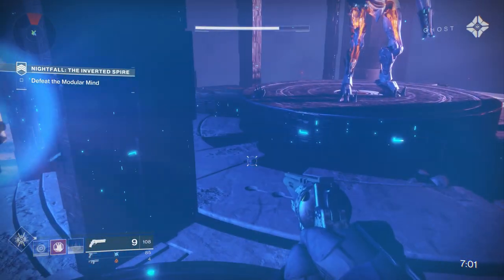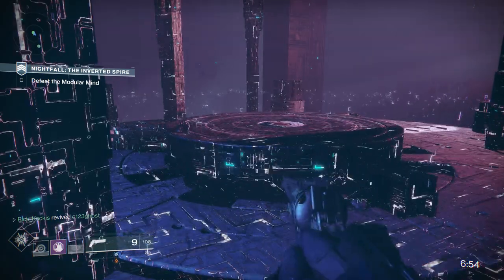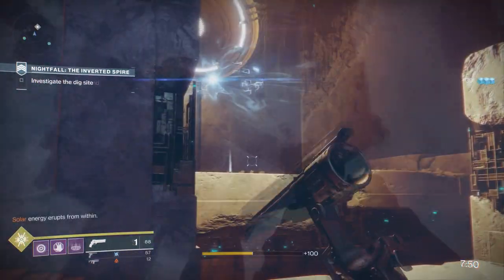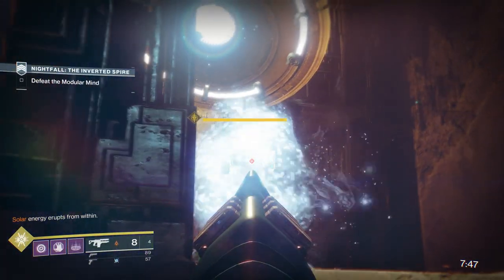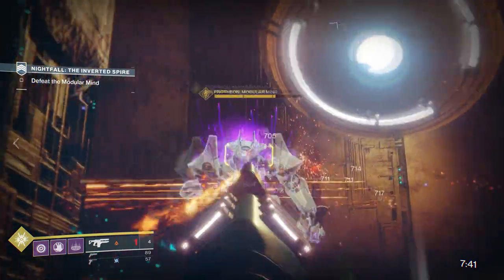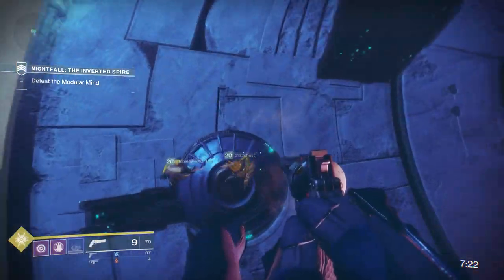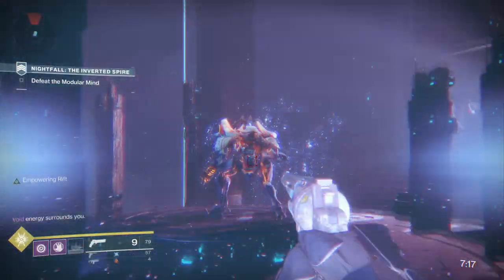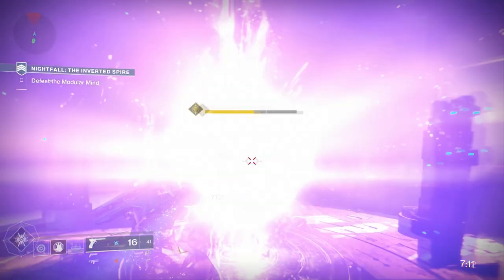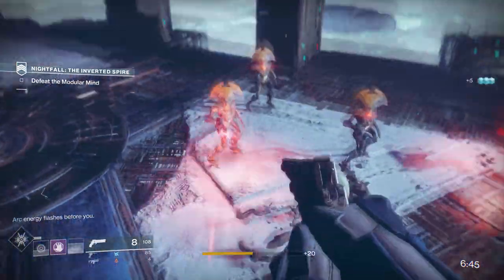Don't forget that Warlocks also have empowering rifts that make you deal more damage. Also remember that you can't change your abilities or weapons in the nightfall if you're doing prestige difficulty. Unload at the boss when he first spawns in - he's going to be in that beginning area for a decent amount of time before he starts teleporting. Once you see the immunes popping up, you know you've triggered that phase. Drop down, go on one of the cylinders, group up with your team, cast an empowering rift and a healing rift, and go to town again. He'll drop down one more time once you damage him enough - finish him off when the appropriate burn is active.